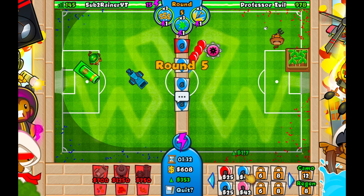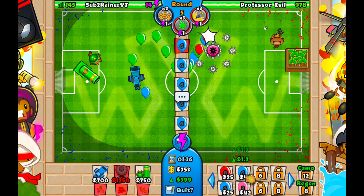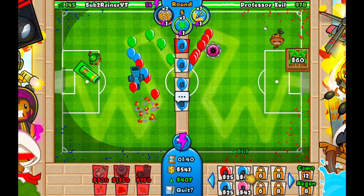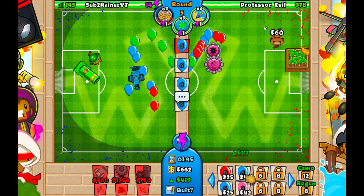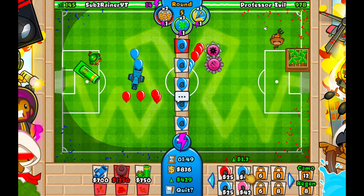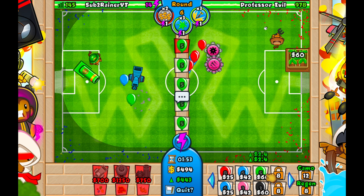We're going to use our first super eco boost on round five. The times we want to use this are rounds five, seven, and ten — these are all before longer rounds compared to the rounds around them. If we use one early, it allows us to eco more on the next round. So if we use an eco boost on round five, we'll be able to eco with more greens on round six. It's like an exponential thing.